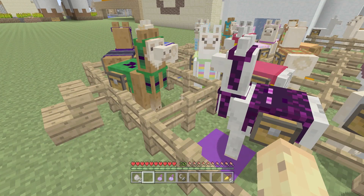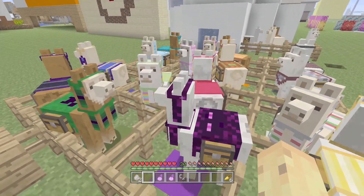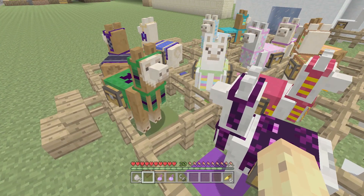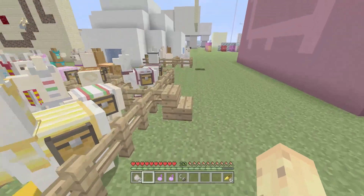Fun fact: llamas will kill each other. I don't want to see the enderman versus the creeper fight — actually, let's find out what happens when an enderman and a creeper fight. My assumption would be that the enderman wins, but we'll see in a second. But let's move on to the fourth fun fact, which is to do with invisibility.